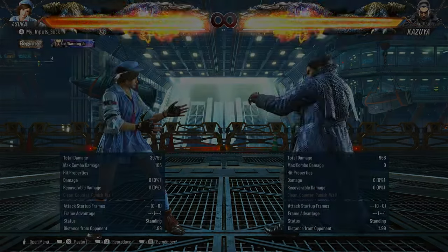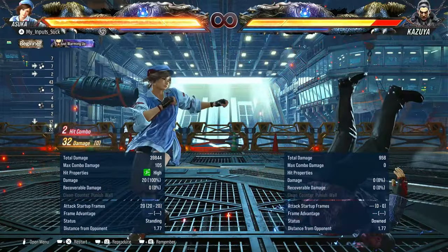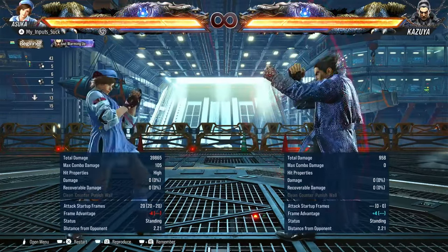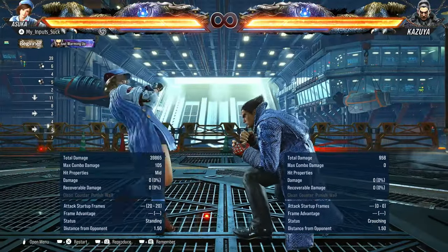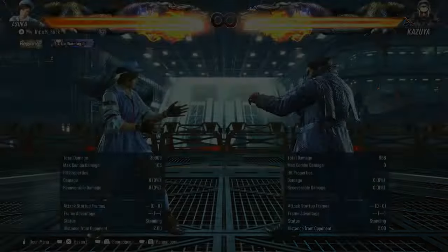Next up we have while standing one four — really good. It's natural on hit and guarantees a forward three plus four for decent damage. While standing one by itself is minus seven on block, and one four is minus four on block. You can't duck the four.